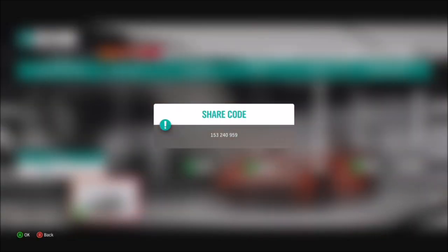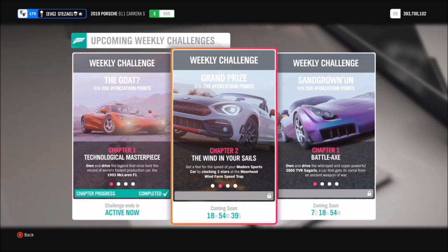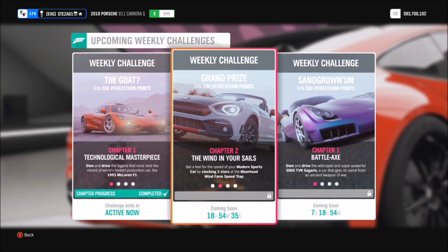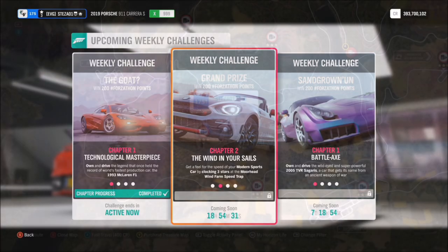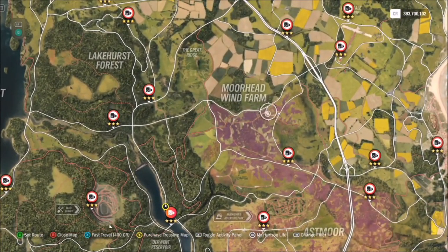This one has been heavily tuned so it's pushing out 1400 brake horsepower. The share code for that is 153240959. The reason you need a fast one is for the first challenge, which wants you to earn three stars on the Moorhead Wind Farm Speed Trap. Three stars on the speed trap requires 240 miles per hour, so you will need a very capable car to do this.